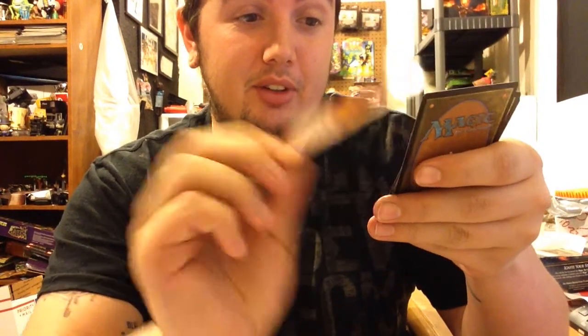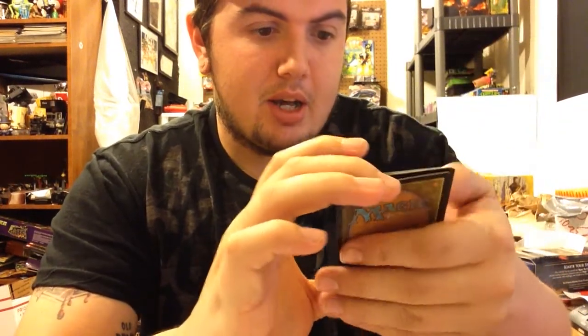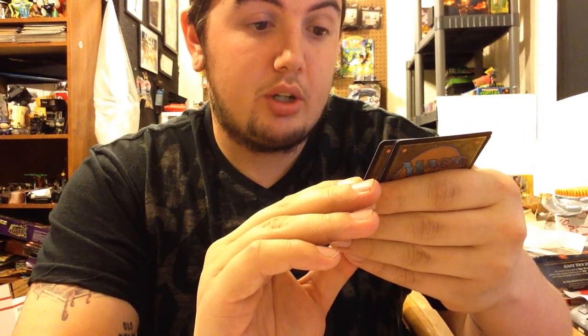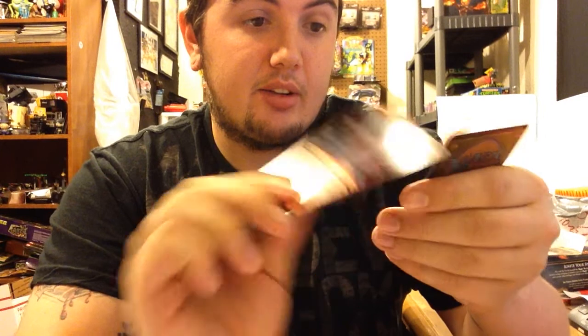I've already been on here for 11 minutes, so let's keep going. Tempt with Vengeance - put X 1/1 red elemental creature tokens with haste on the battlefield. Each opponent may also put X 1/1 red elemental creature tokens with haste on the battlefield; for each player who does, put X more onto the battlefield - that's a rare. Sudden Demise - choose a color; Sudden Demise deals X damage to each creature of the chosen color - cool. Mass Mutiny - for each opponent, gain control of up to one target creature that player controls until end of turn; untap those creatures and they gain haste until end of turn.